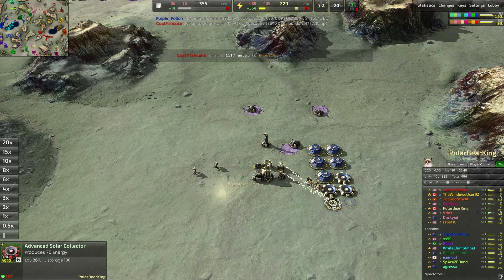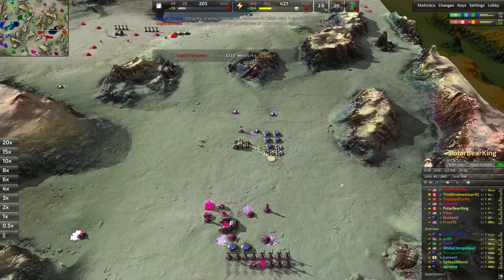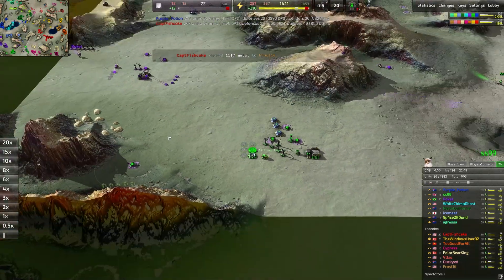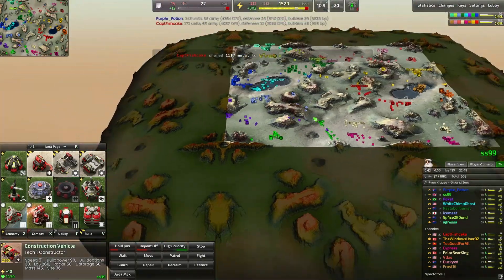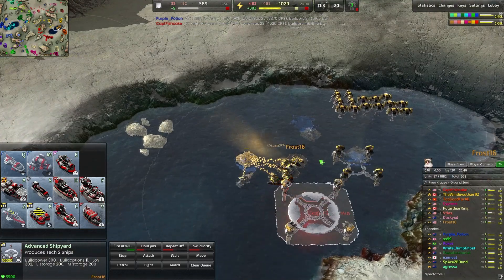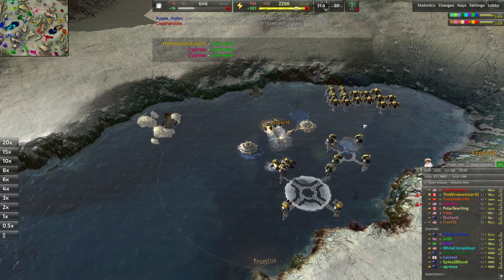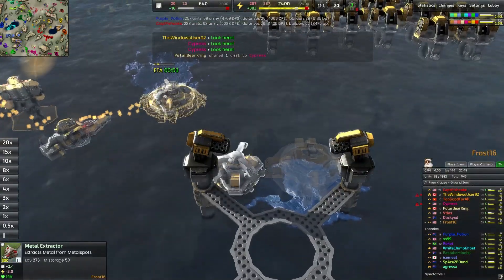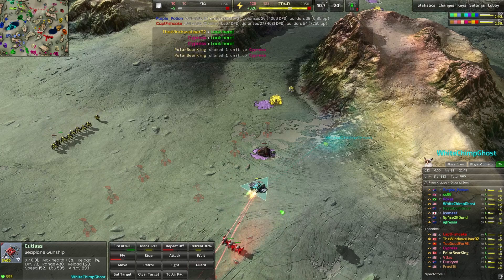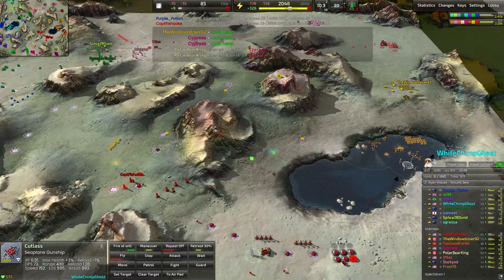I like how many advanced solar panels we're going for in the back line — we're going to be short on metal for a while, but this will cover energy needs for a good amount of time, and once we get energy converters up and running our economy will start to outgrow opponents. SS-99 is going up against Polar Bear King, also building quite a few advanced solar panels. Captain Fishcake has shared thousands of metal to get Frost-16's base up and running — we have the T2 lab out now and T2 metal extractors coming up. There's still 2.4 metal under there, so we're going to get that T2 economy in the water up and running nicely.